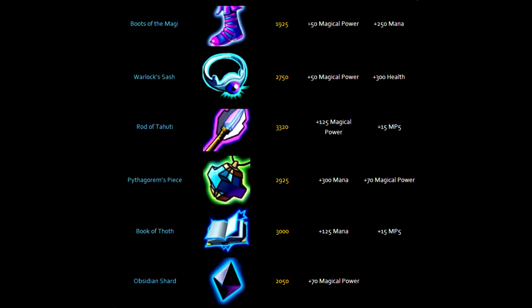When buying items for Chang'e, you're going to want to start off by getting Boots of the Magi, Warlock's Sash, Rod of Tahiti, Pythagoreum's Peace, Book of Tooth, and an Obsidian Shard to end it all.